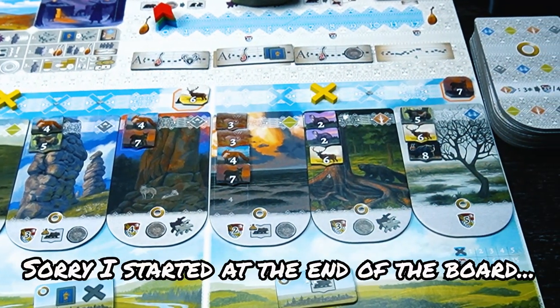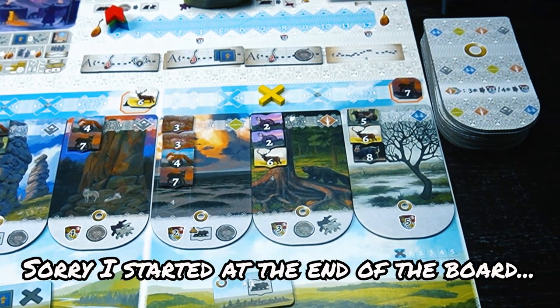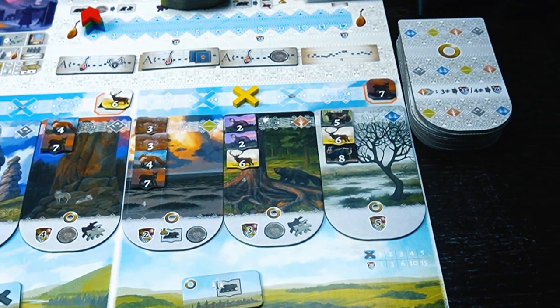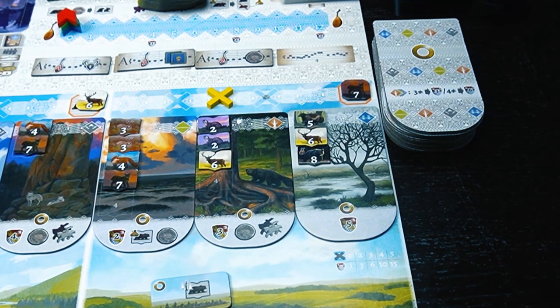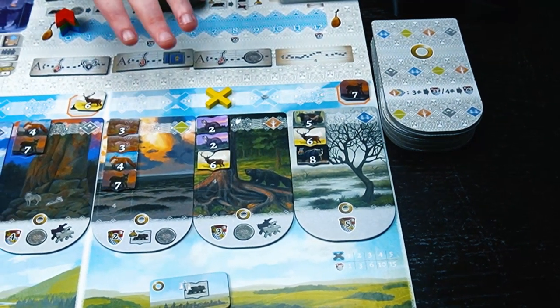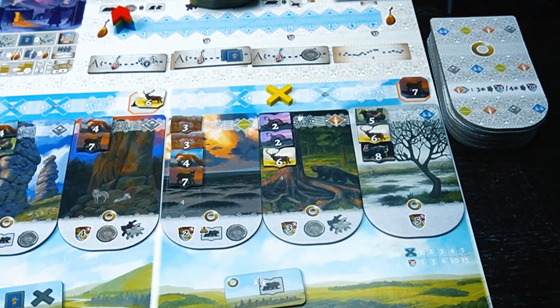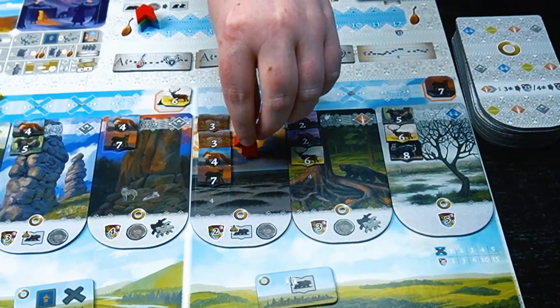So what's Strogonov about? It's set in 16th century Russia, and you are basically heading out to explore the wilds of Siberia. There are locations along the board that you can see — there are loads of different ones. During the game you move your little Cossack meeple along to these places to activate them.